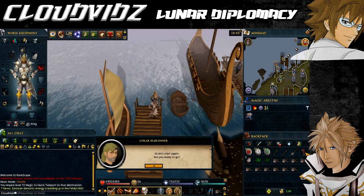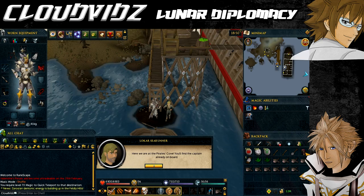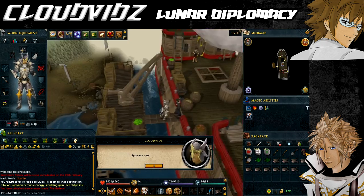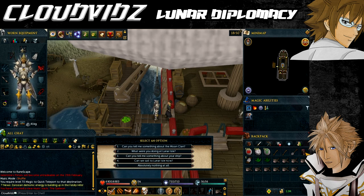Players can now board the pirate ship, The Lady Zay, from the cove. Climb up two ladders and board the ship. Make sure you are actually aboard the ship when talking to the captain, not on the plank, otherwise the next bit won't happen. I didn't realise this until a bit later on, so make sure you're physically on the ship.